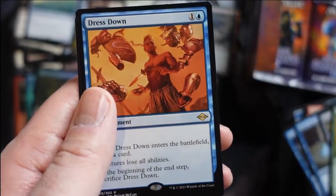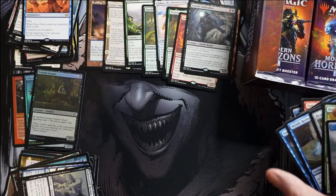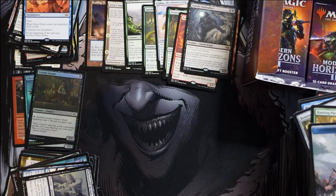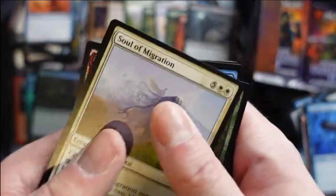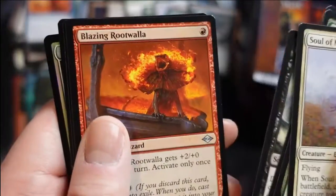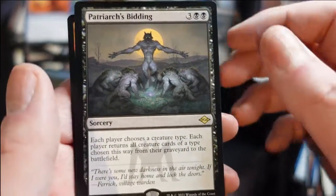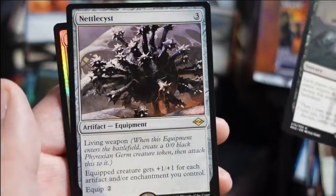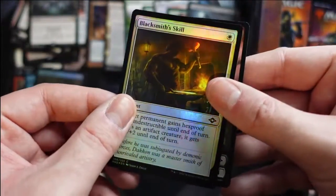A nice Hermit Druid in the sketch art frame — I've seen more of the Brainstone with old border so this almost looks like the special border to me. Another Hunting Pack and we get Dress Down. I'll hold to my general rule that if it's blue it's probably not great — the Monitor isn't bad so it's not a hard and fast rule — but in general blue cards disappoint. Another Faithless Looting which almost gets me to a playset.